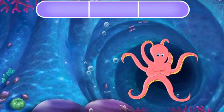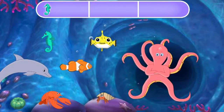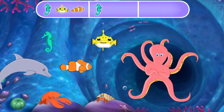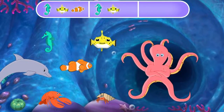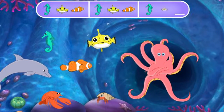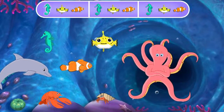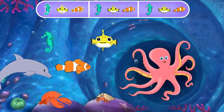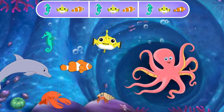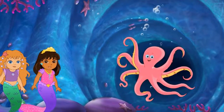Wow, he's looking even happier! The pattern is: seahorse, pufferfish, clownfish, seahorse, pufferfish, clownfish, seahorse. Click on the sea creatures that come next. All right, let's finish this pattern. Excelente! Excelente! We did it! He's dancing! Now we can pass by!